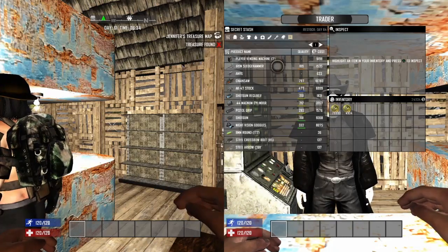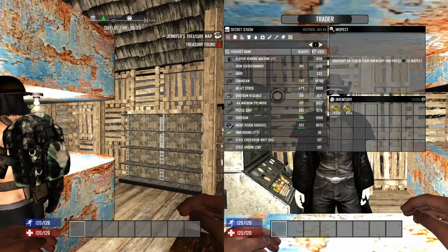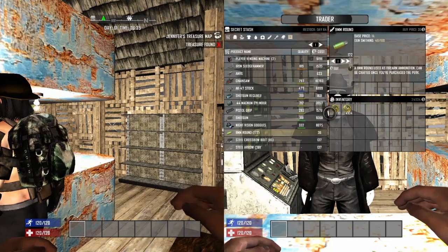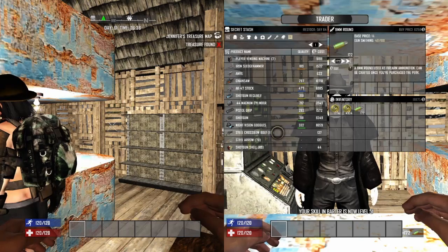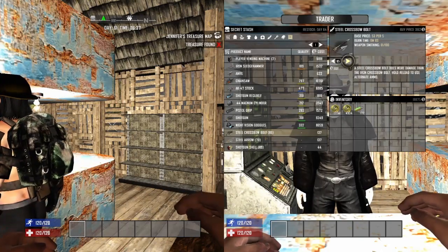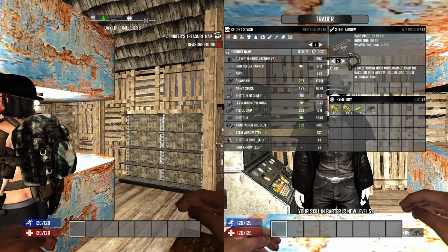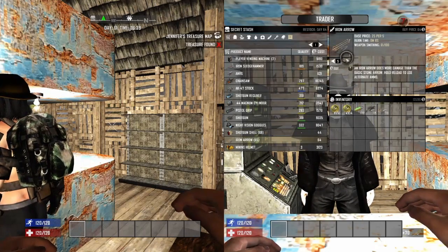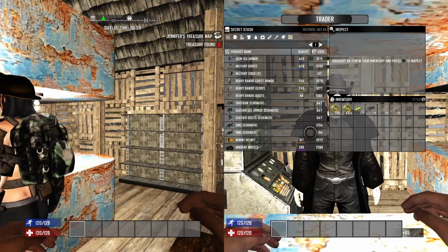He has a sledgehammer, anvil, chainsaw, AK-47 stock, a bunch of other things, bullets — which we're gonna need all of those — crossbow bolts, we'll go ahead and get all of those, steel arrows which is pretty cool, we're gonna get that, mining helmets, shotgun shells, a lot of things, some books.